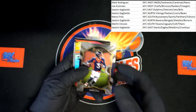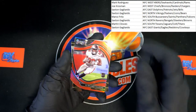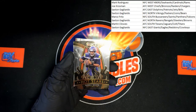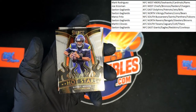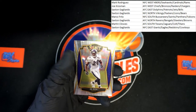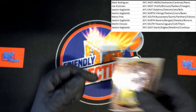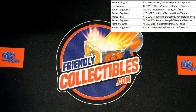Drew Lock for the Broncos. Ke'Shawn Vaughn for the Buccaneers — die cut rookie card. And up behind that for the Seahawks, hot stars, Russell Wilson. And the final card in the box: Ed Reed. Thank you guys! There's another one listed on the site, and there's also a two-team random. Let's roll them through — I'm having way too much fun to stop!